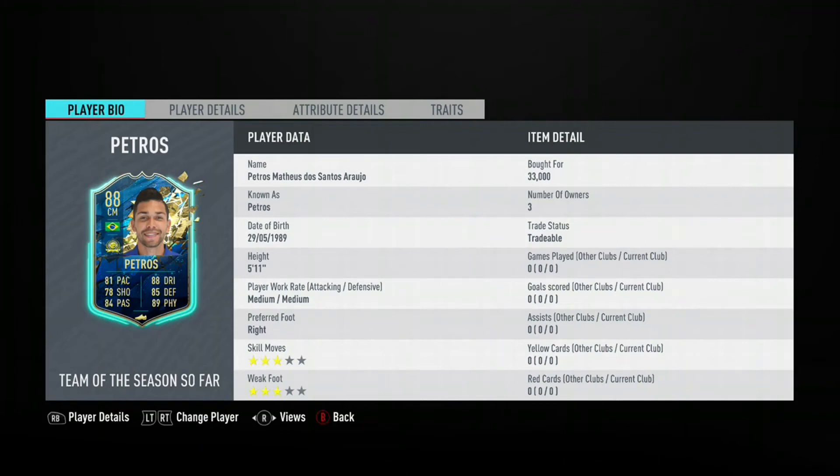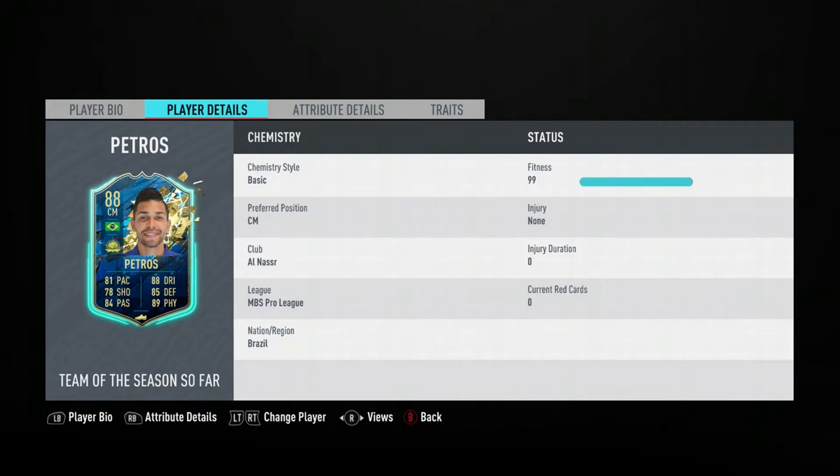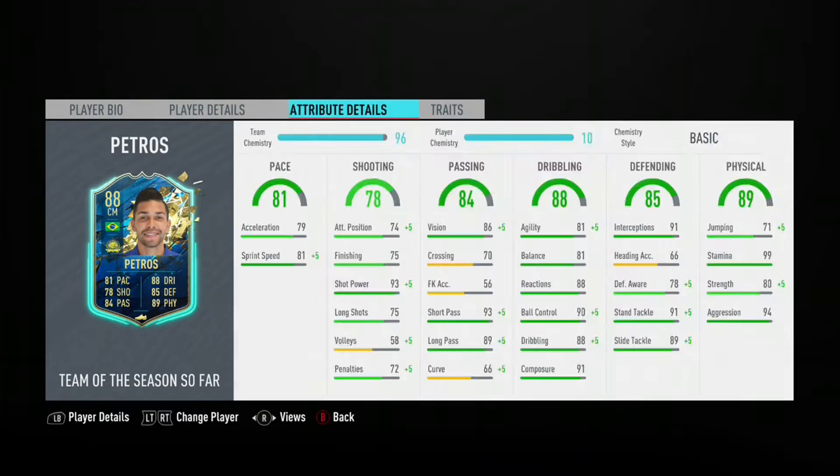Hello and welcome to a review on Petros — I don't know how to pronounce the name properly. He's 5 foot 11, medium/medium, right footed. He's a Team of the Season so far from the Saudi league. He will be hard to link, but at this stage of the game a lot of people have icons, and if you're going to be using him you're probably only going to be using him for fun.